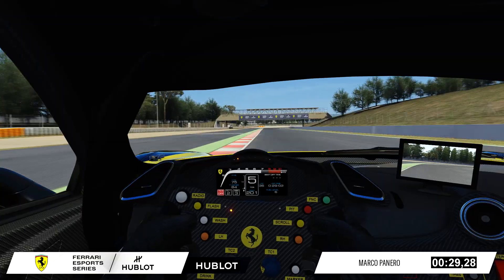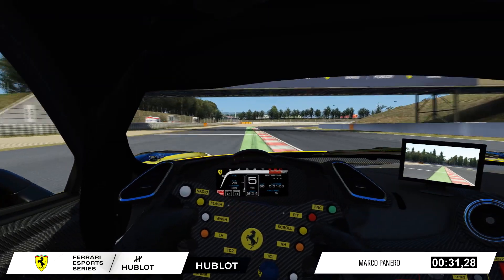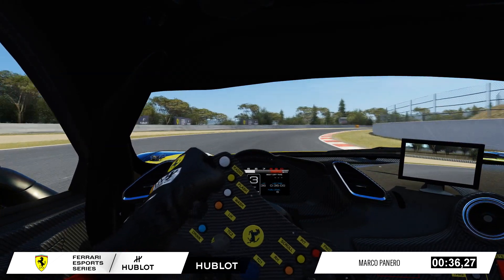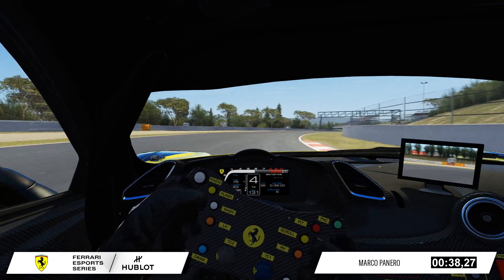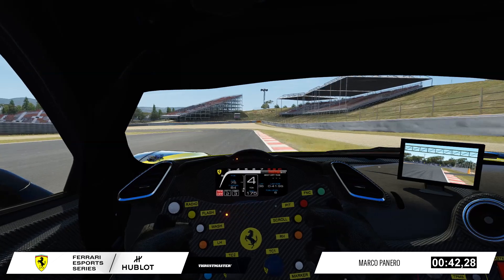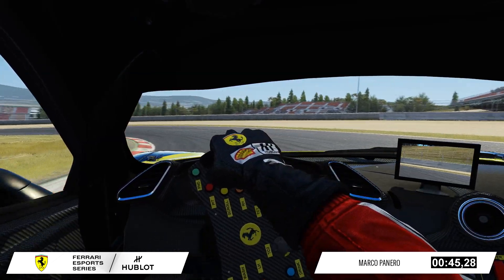Keep the car nice and tight, run it wide on corner exit for maximum acceleration for the run down to the Repsol hairpin — again another big braking zone. Drop the car into third gear, turning early to allow you to get on the throttle as quickly as possible for the run down to Seat, one of the best overtaking opportunities on the track.